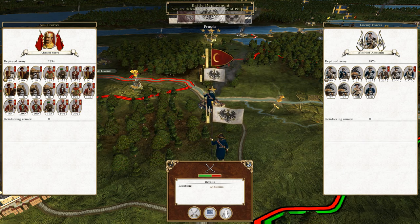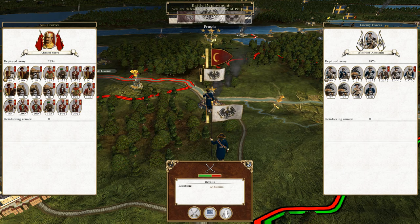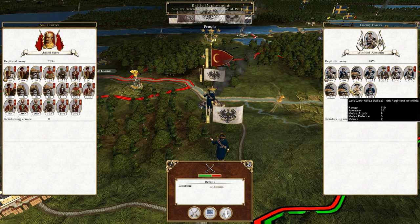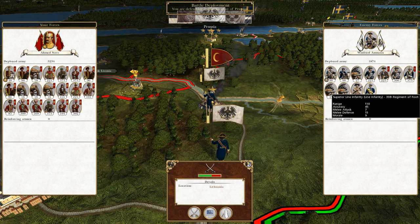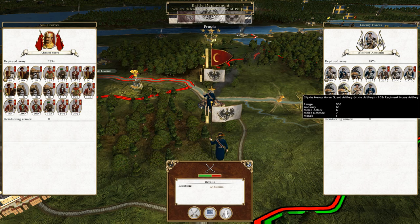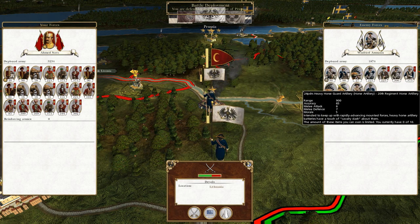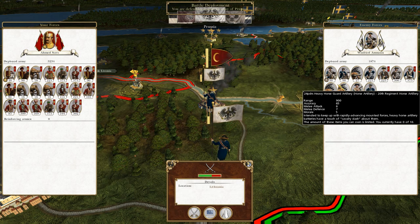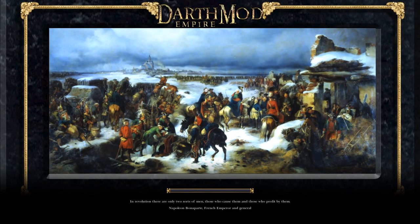What's up guys, this is the Roferman and I am back to bring you the next episode of my Empire let's play as the Ottoman Empire. We've been attacked by a Prussian army — it's a small force but they've got three units of their best artillery, so I'm going to take this as an opportunity to destroy them before they have a chance to join up with another force. Let us attack.